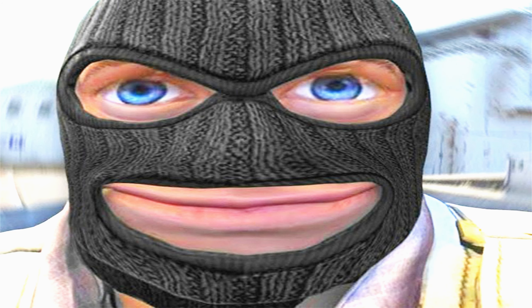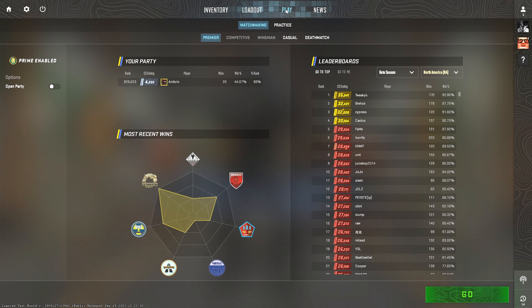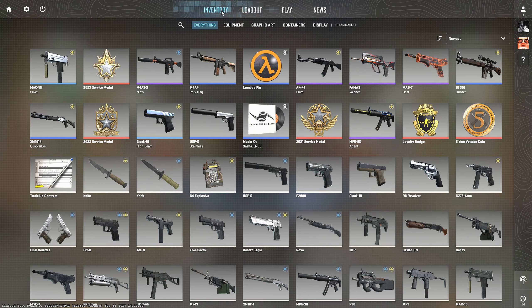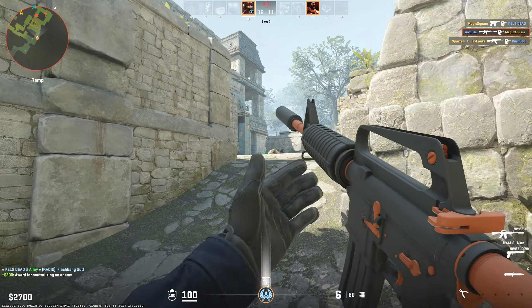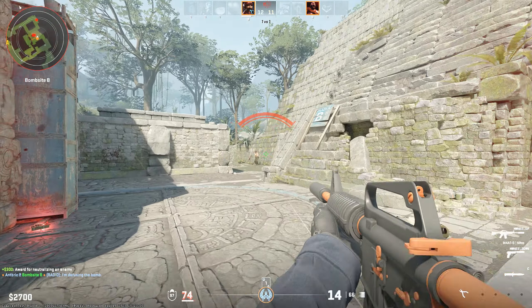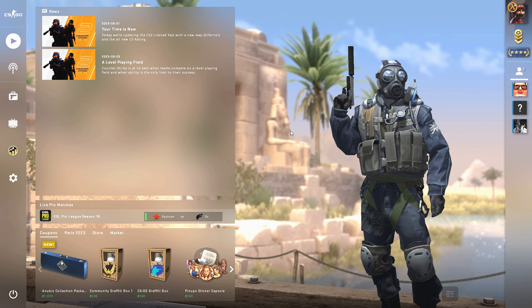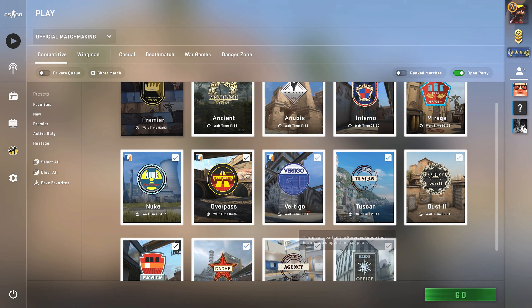So here are my takes on Counter-Strike 2 and Source Engine 2. The first thing that came to my mind the moment I launched the limited beta for the first time was how different and somehow awful the menu interface looked in comparison to CSGO. Make no mistake, I'm not saying CS2 is trash and everyone should uninstall, but there are certainly many things that could use some improvement. And the menu UI is one of them. I really like how the menu looks in CSGO — it's so intuitive and yet so simple, with a huge play button in the upper left corner; you know where to go right away.